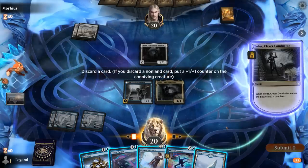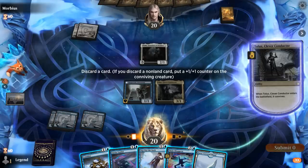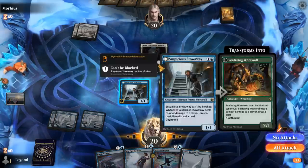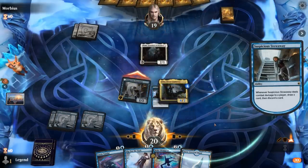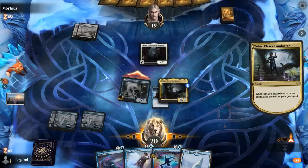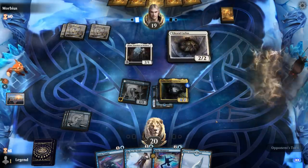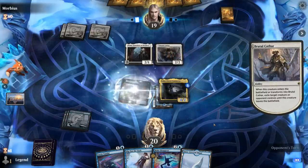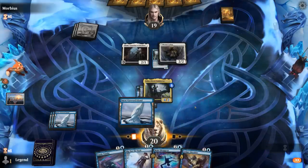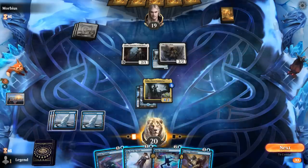Could make an argument for discarding Make Disappear, which is not great in the face of Thalia — although we can still cast it for 3 mana. Consider is clunky at 2 mana so we'll get rid of that. Attack and then maybe get rid of a land. Next turn the plan will be to pass with counterspell and Vandal available. Opponent gets to exile Conductor which sadly does not give us our cards back; they're going for Stowaway instead.